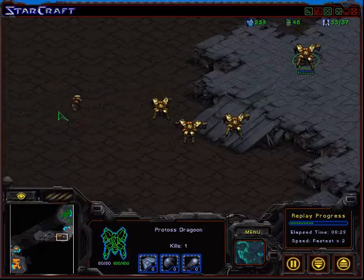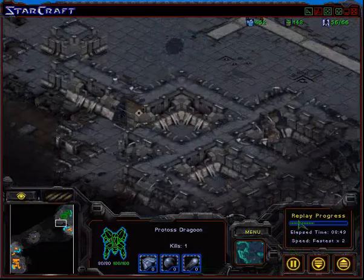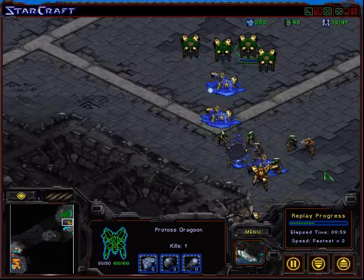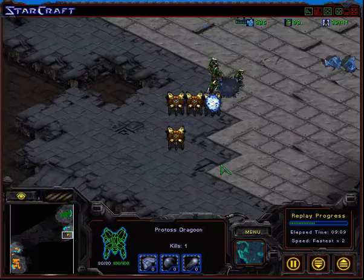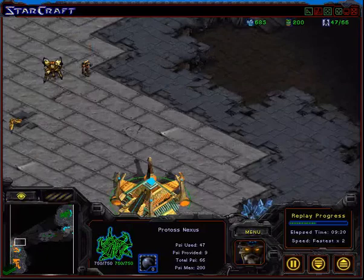Jang In Sang is moving out with five, six Dragoons and covering Shin Dong Jin's natural. Shin Dong Jin takes out the Observer, and Jang In Sang pushes in — bad attack, bad move. Shin Dong Jin wins the fight. If Shin Dong Jin wants to win, he should push right now because Jang In Sang has no army — nothing.